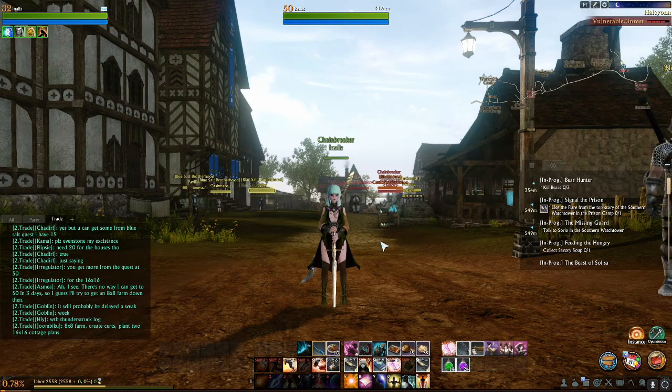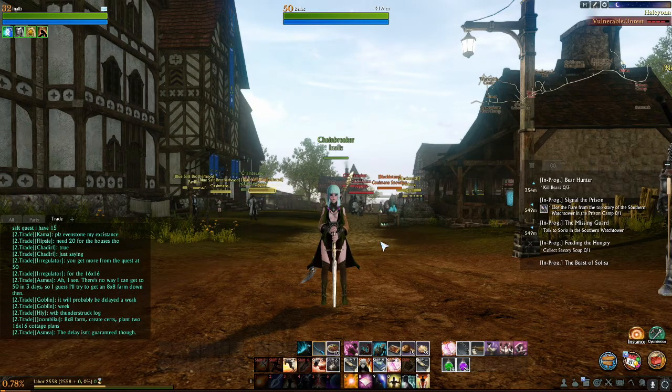Hey guys, what's going on — Owls here, and ArcheAge Unchained is out. I got something I gotta share with you: Cactus Thistle. You need it for this story, and it gate keeps you. I had a hard time finding it — I searched, I looked, I asked, and I found it.